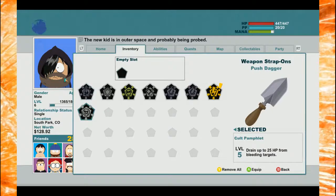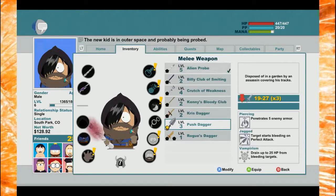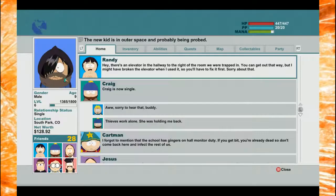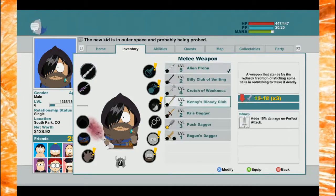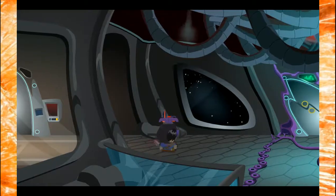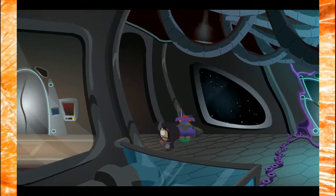This thing actually adds one more bleed but adds bleeding attack on perfect. Let's get rid of this level 2 modifier and equip that new one - drain up to 25 from bleeding. My weapon automatically bleeds them, so target starts bleeding on perfect. I'm gonna drain 25 when I hit them - that's good! Oh wait, I used the probe by mistake. Push dagger - there we go. It actually has a red glow around it to signify that I modified it. That's cool!